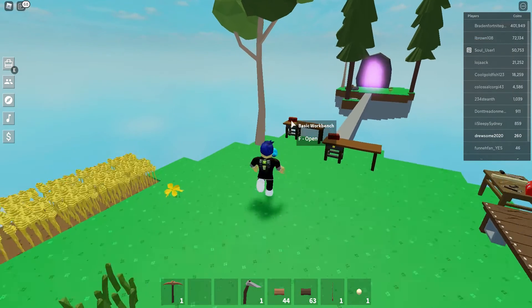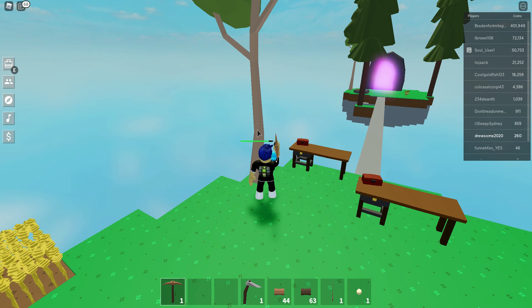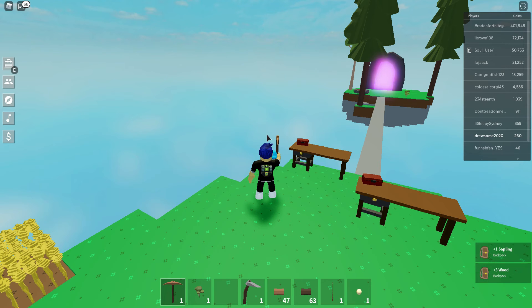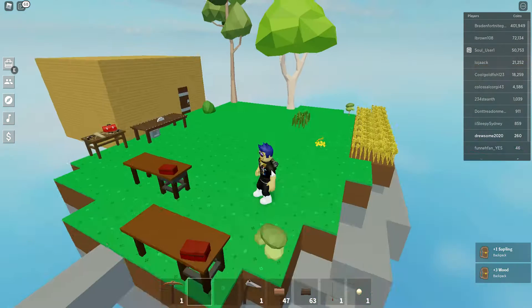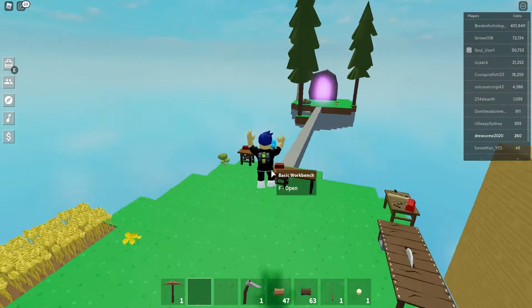The first thing you're going to want to do is make sure you have wood. Get wood from your trees or anything like that — there's an excellent spot right there. Get any of that stuff.